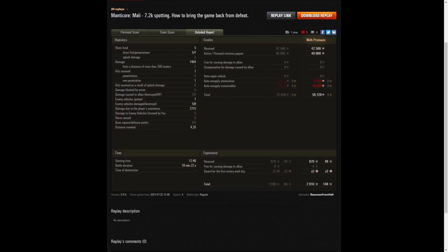For base XP it was Baseman — all that spotting really counted: 970 base experience points, with 880 going to the E50M and 806 to the T110E4. He fired five rounds, got five direct hits but only four penetrations — the shot that missed hit the E100's track shielding, which acted as spaced armor. He scored 1,464 hit points of damage, all at close range, received one hit which was the friendly fire from the FV215b, spotted seven enemy vehicles, damaged five, and earned 7,215 hit points of spotting assist.